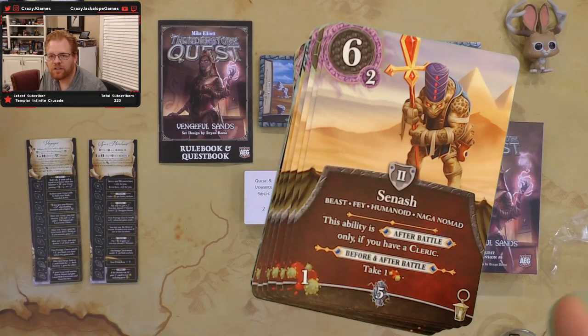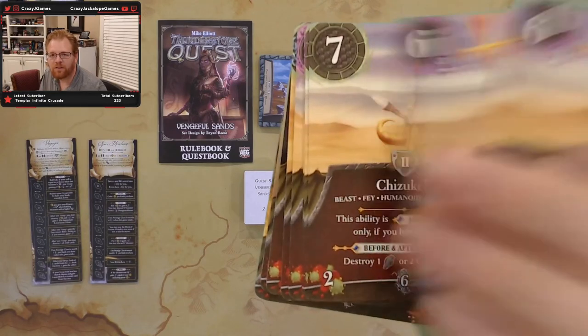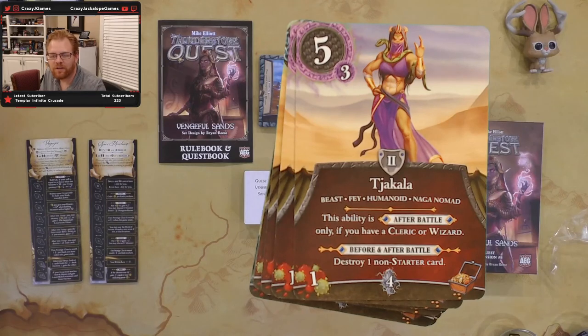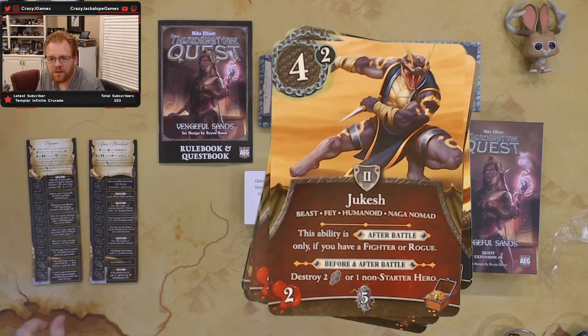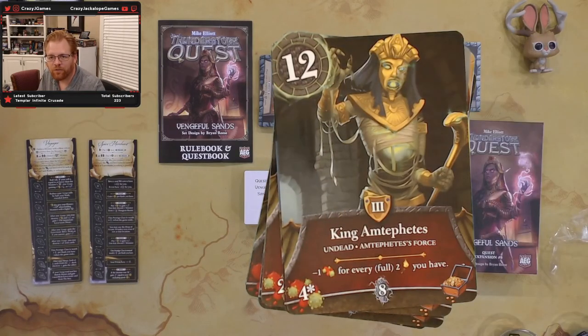Another naga, Sinosh, has cleric-dependent effects. It looks like you'll want a well-rounded party against these monsters because they have a variety of effects depending on whether you have certain classes. Heroes that are combination classes — like warrior-cleric combos — could work well against this set. Getting into level threes, these appear to be the boss's minions.